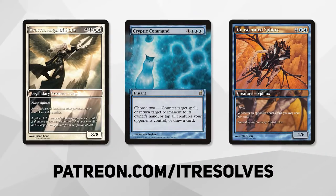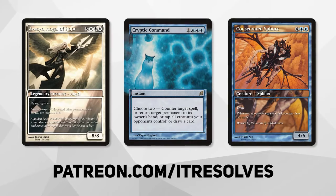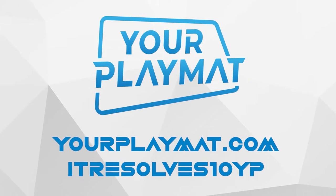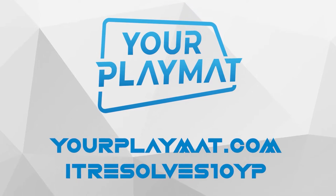What's going on, guys? If you want to support our content and pick up this month's amazing Patreon rewards, you can do so at Patreon.com slash It Resolves. If you're interested in custom playmats and sleeves, visit yourplaymat.com and use code It Resolves10YP for 10% off your entire purchase.